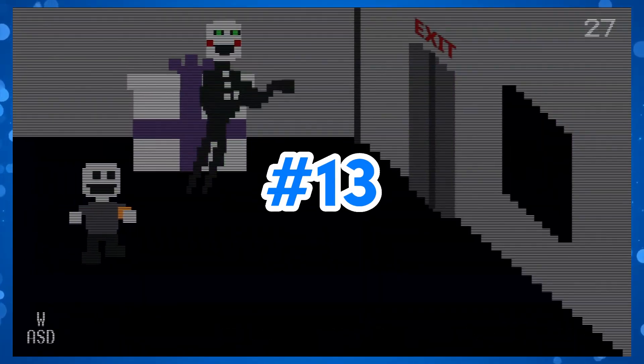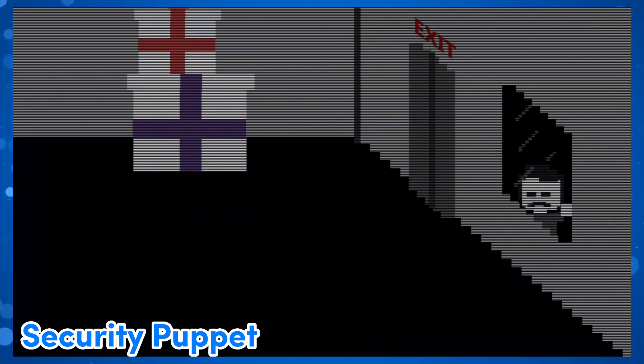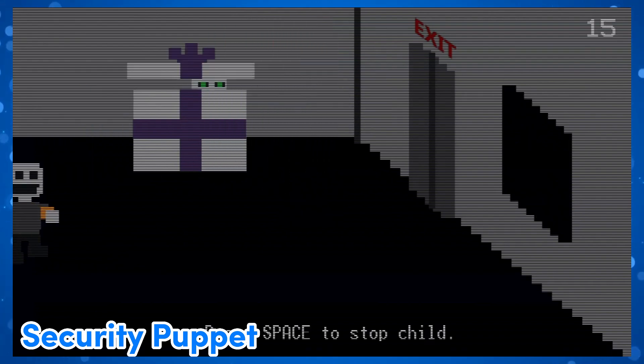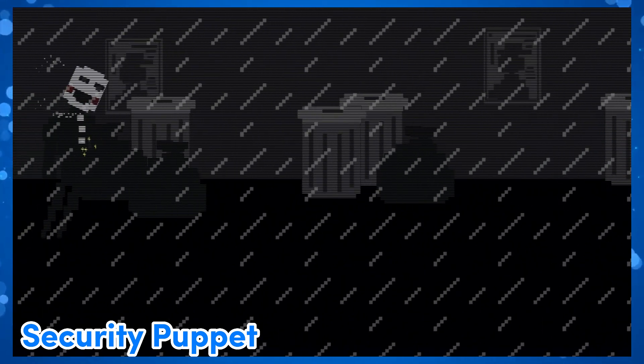Security Puppet! The first lore mini game. You play as the puppet and if you see a child with a green wristband, you stop them. The only issue is that there is no child with a green wristband until the fourth time you play the game. That means you just lose three times before unlocking the lore secret. And when you finally do, you just walk a short distance and die. Kinda lame.